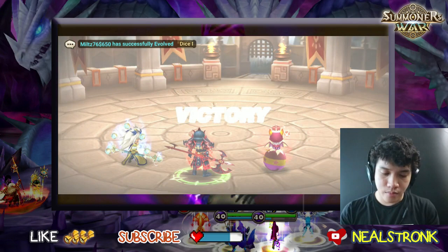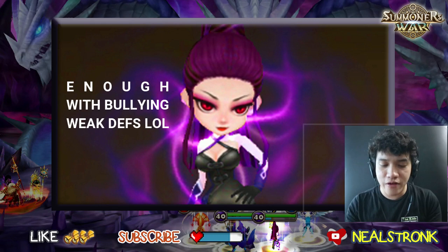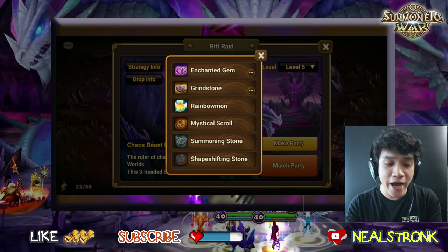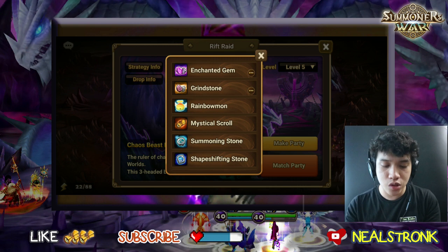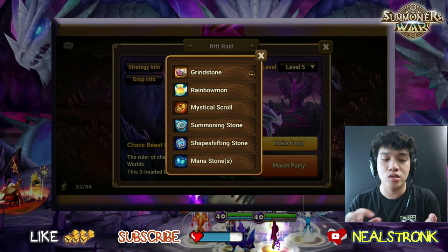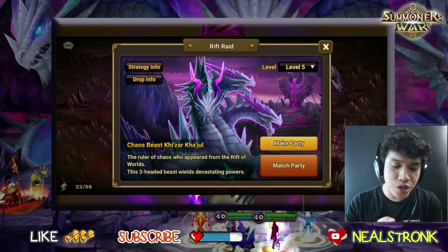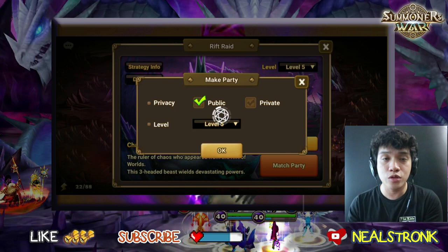That's a win! Now for R5 — this content gives a lot of grindstones, including legend grindstones, enchanted gems, rainbow mons, mystical scrolls, shape-shifting stones, summoning stones, and mana stones. Basically this content is for boosting your runes. We're gonna use Ran for R5 and see how she performs.